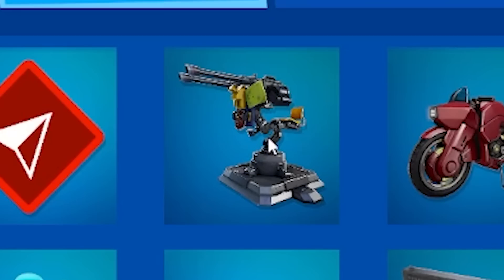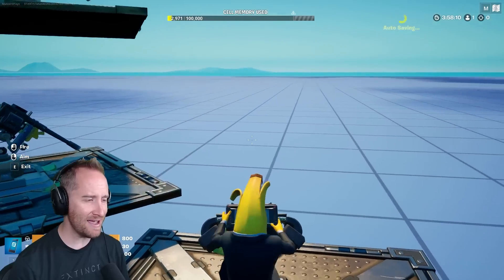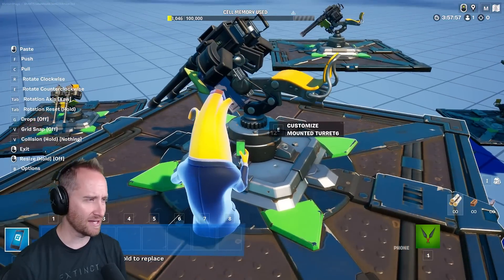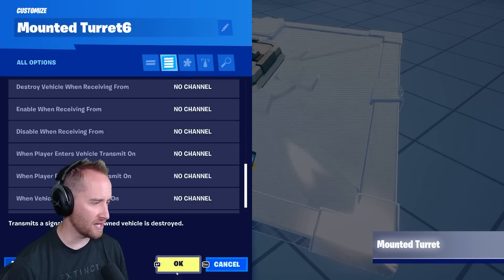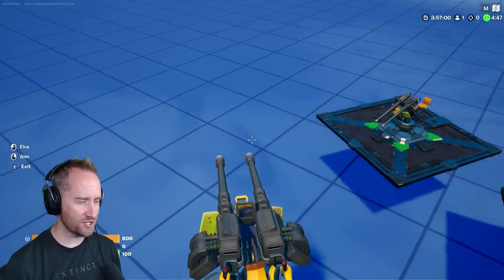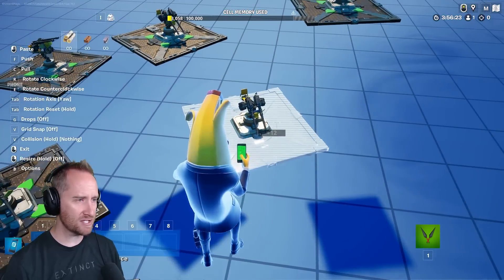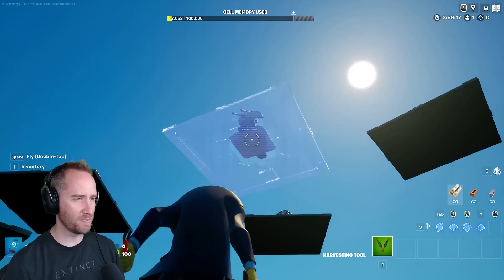They've updated the mounted turret so that it's now an actual prop device. Making it so you don't have to have it attached to anything is really nice. You can turn off the base and it just acts like a vehicle — it kind of floats there, looks awesome, and you can just jump in it. So it is like a true vehicle. But beware: there's a bug where when you turn the base off, you can't copy it, so be careful with that.